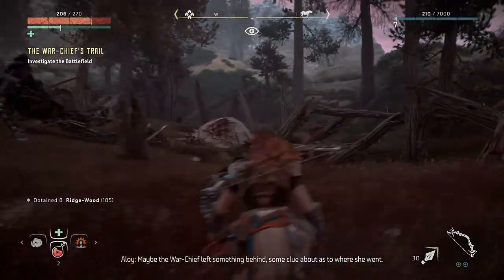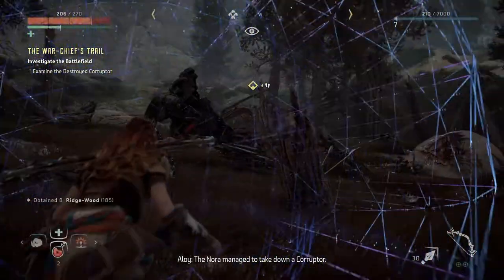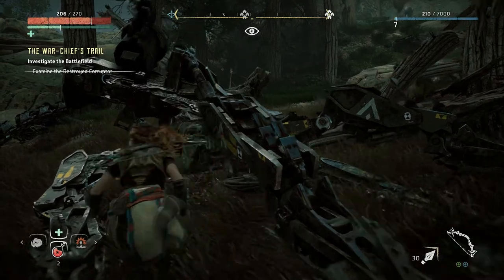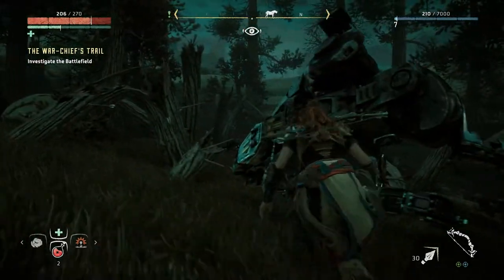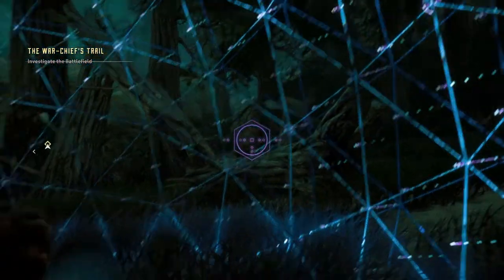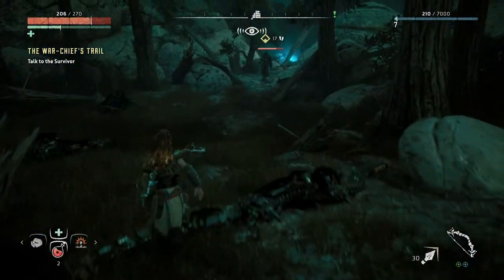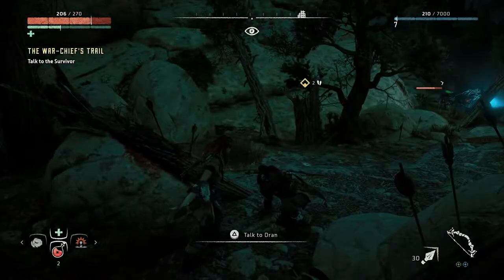Maybe the War Chief left something behind. Something is over here - I managed to take down a corrupter. Examine - the killers used it to send the other machines against them. This is the thing that corrupts the things - the demon or whatever they called it. There's gotta be something else around here. Who's this? What is he doing here? Brave, let us speak.